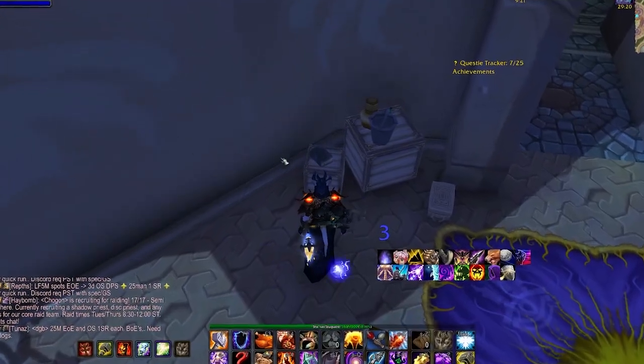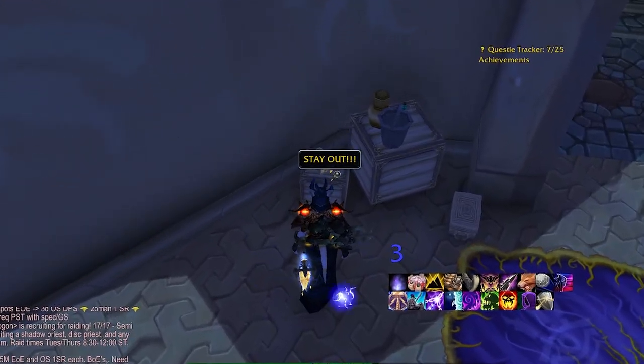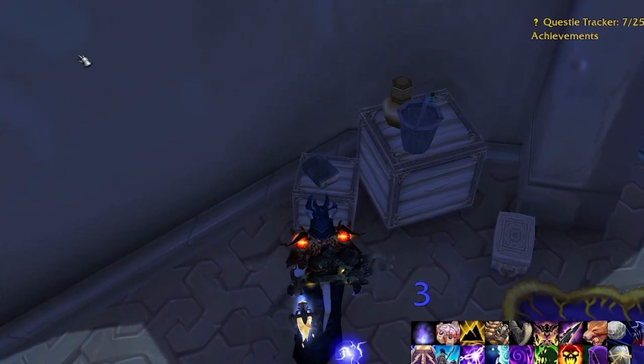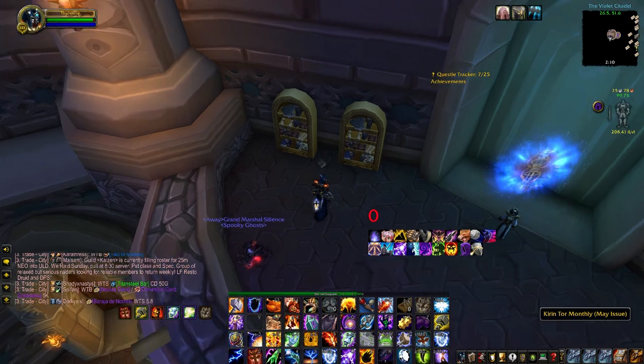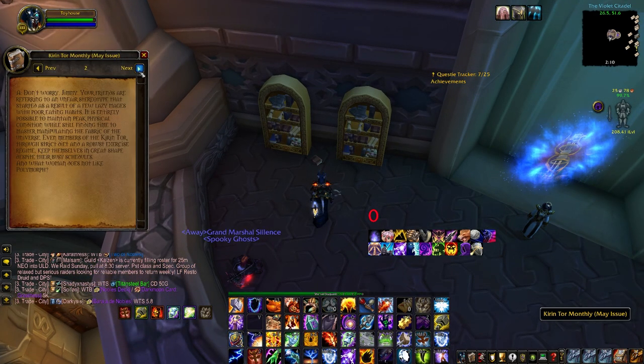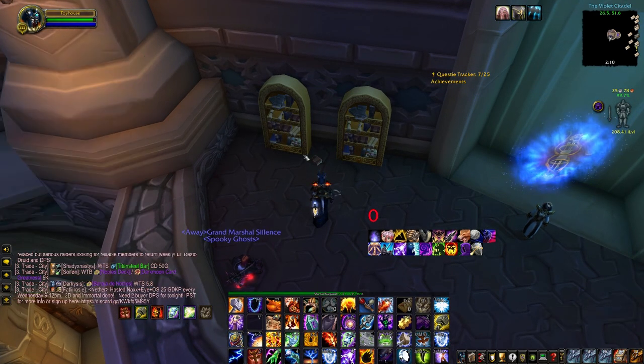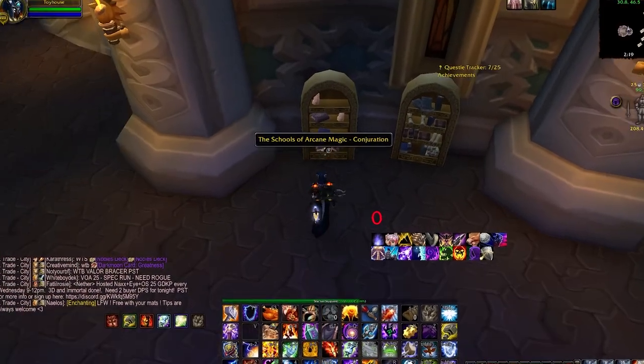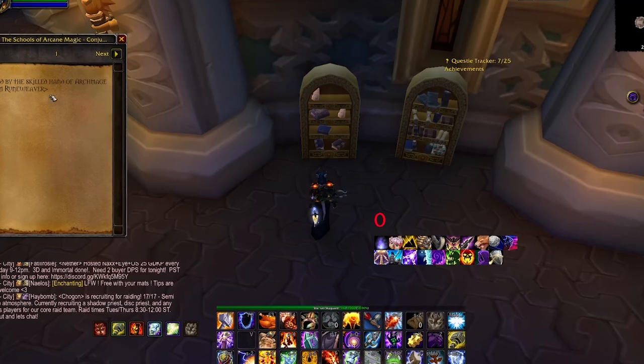Another very helpful tip is that right after a server restart on Tuesday, every location is going to have a book. So try to be the first one there after the restart and grab all the books. Even if you don't find the achievement book, you can set a timer for the respawn instead of not knowing when to check back and being totally lost.